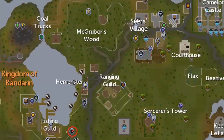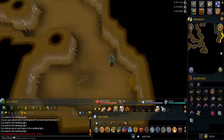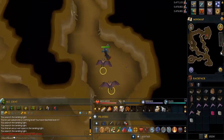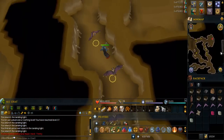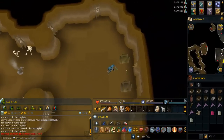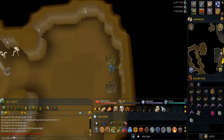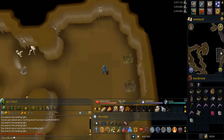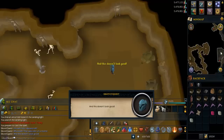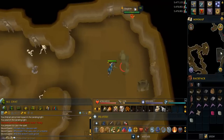Head to the dungeon southeast of the fishing guild. When you get here, go to the northeast corner of the dungeon. Stand in front of the sculpture and read the scroll. You'll end up misfiring the spell and bring one of the rocks to life — kill it and cast the spell again.